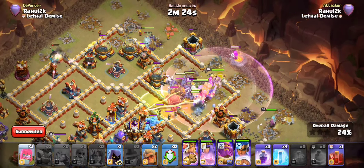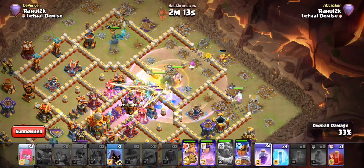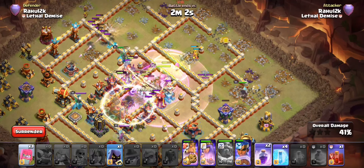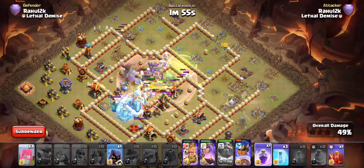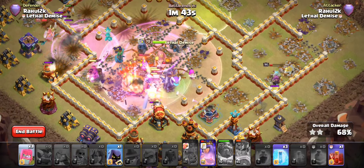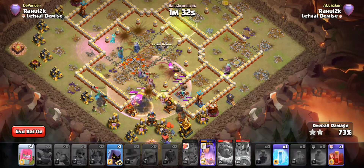Everybody should start walking in. We've got the Royal Champion. We've got the Queen covering both flanks pretty well. Now's a good time to join in with our Druids. I'll pop my Warden ability. We can have a Rage spell covering most of the core and we should be really good to go for just wreaking havoc on the entire core. We've still got our Witch Golems kind of intact. I'm going to go ahead and freeze the Town Hall as well as the Monolith. I saved our Rage Spell for the Royal Champion and our Hog Puppet. We've still got some Witch Golems alive, if not the big boys.